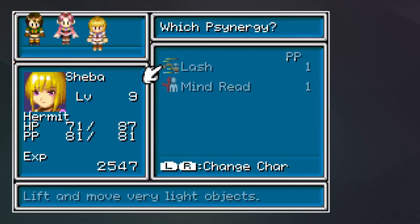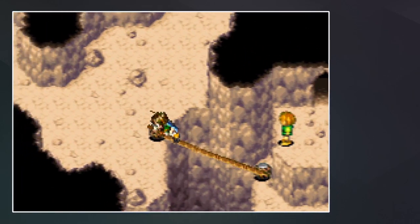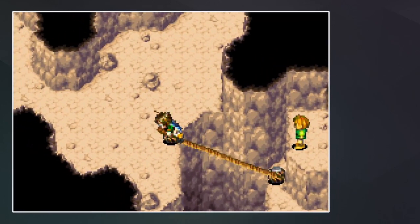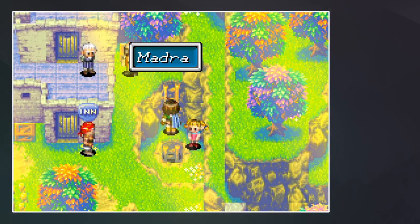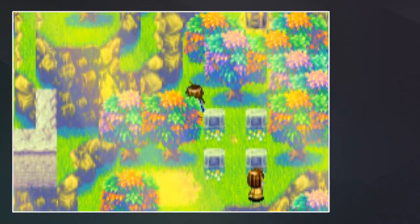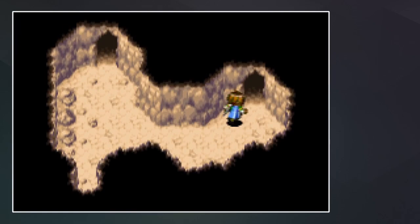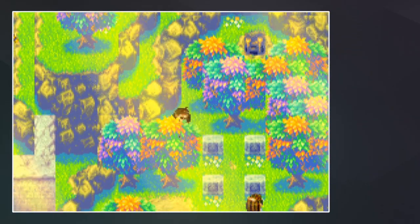So I guess we can lash up this rope, but that doesn't really do much for us. At least it doesn't feel like that does a lot for us. Wait, was there anything else here? No — and that just unlashed again, it didn't stay. So I'm not sure what we want to be doing with that at the moment.